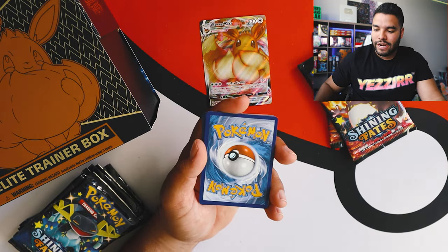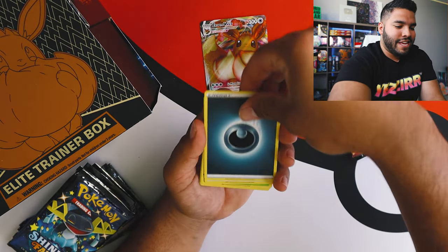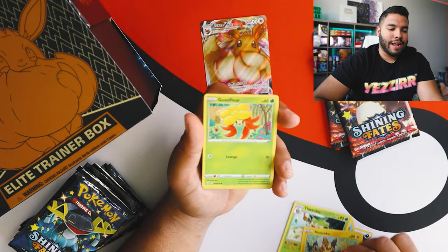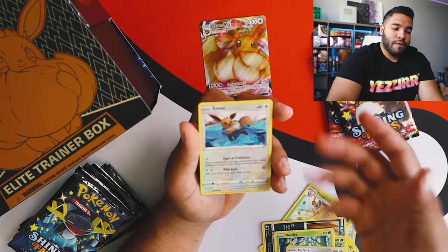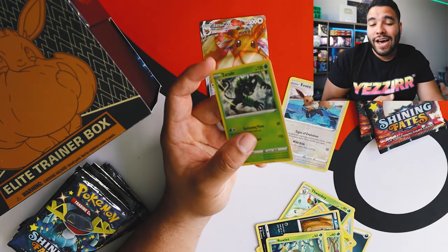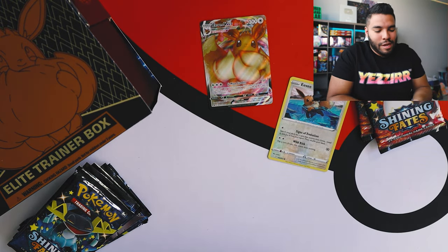Let's get the code card over here, four to the back. We got our Energy, Rusted Shield, Floatzel, Thwacky, Morpeko, Koffing - where's my Ball Guy? I need my Ball Guy. Rowlet, Kufant. Okay, Reverse Holo Eevee. Are we going to pull something on this one? No, we're not. It's a Zerude. How rude - not being able to get any pulls besides that Reverse Holo Eevee. Let's go to our next pack.